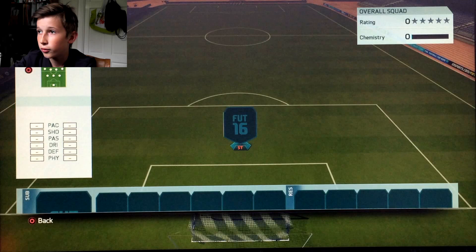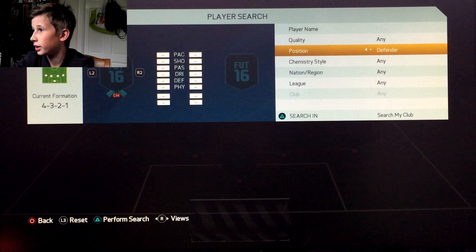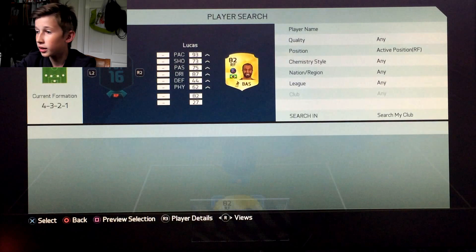So for the formation it is a 4-3-2-1 — there it is. In that centre mid spot, as you probably already know, we're going to have that Team of the Season Gonalons. As inner striker, Lacazette — he's such a beast in this game. Right forward, Lucas.